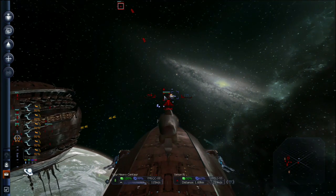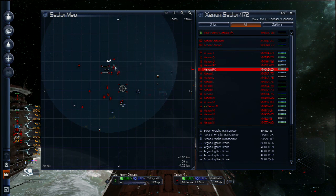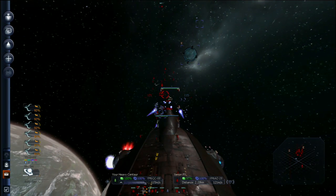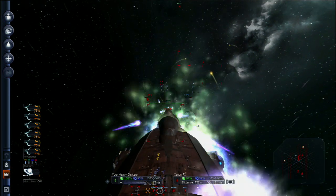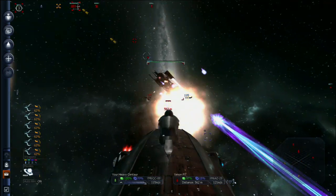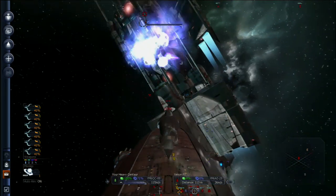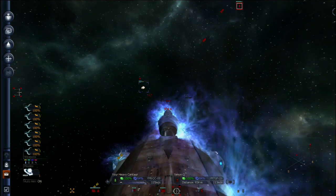One nice thing about playing with the mouse is that the weapons behave more like a turret — you don't have to have your ship pointed at what you want to shoot at. If you play with a joystick or gamepad, you have to actually steer towards your target and you're just shooting straight on. It's actually much better with a mouse because then you can kind of strafe away and still be hitting it. Looks like I just about take him — and he's gone. Unfortunately, it looks like I'm just about going too, so I think I'll get out while the getting's good.